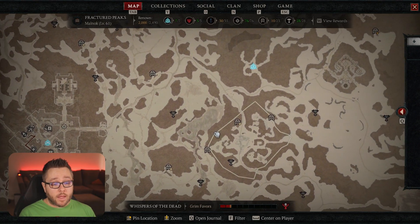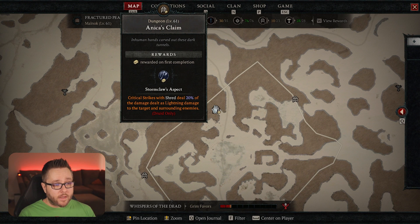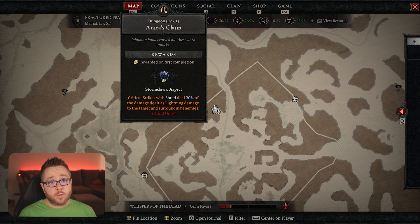Let's say you're leveling through the game and you find a dungeon that has this symbol on it. You hover over it and you'll see the reward on first completion — it'll give you Stormclaw's Aspect: critical strikes with Shred deal 20% of the damage dealt as lightning damage. When you complete that dungeon, you unlock that aspect, and those aspects can be applied to any yellow or legendary item in the game.